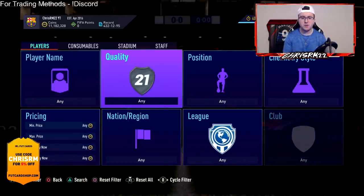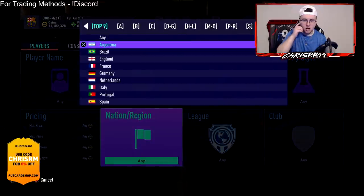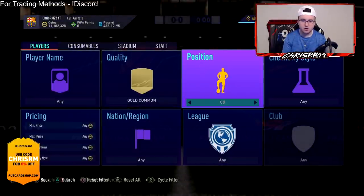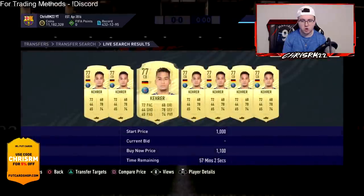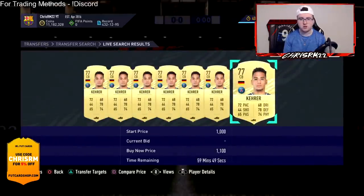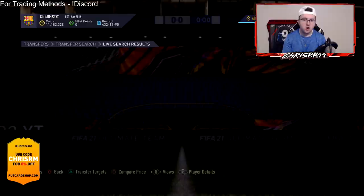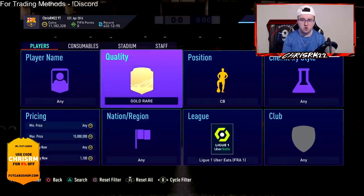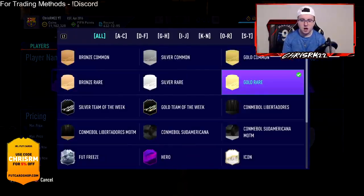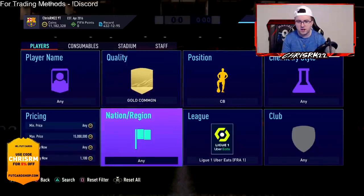Another low budget method is doing low budget sniping filters. I can get creative — for example, go gold rare, Ligue 1, center back. Every Ligue 1 center back is at least 1,100 coins right now, which is good because you can snipe at 700, 800, 900 and make a couple hundred coins per card. The coins just keep accumulating — the more cards you snipe on a lower budget, the more coins you'll be getting every single minute.